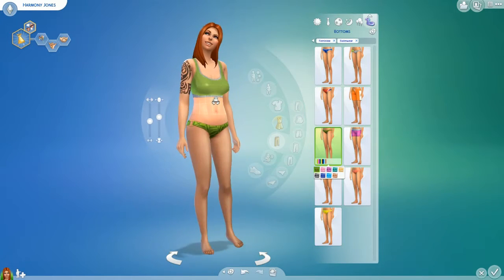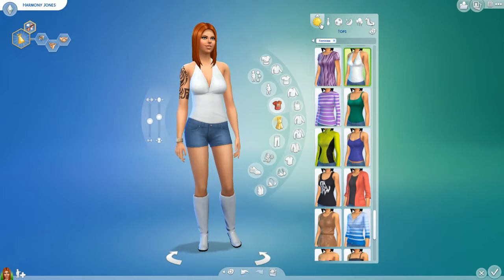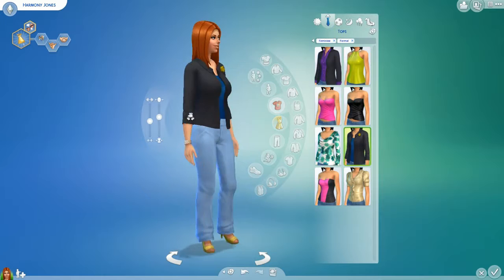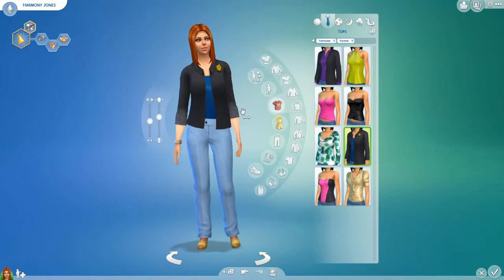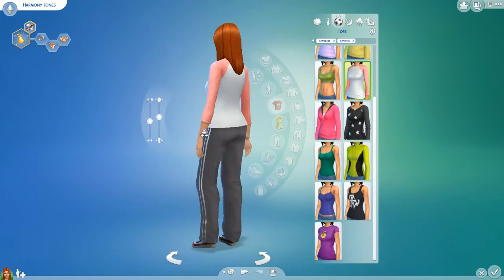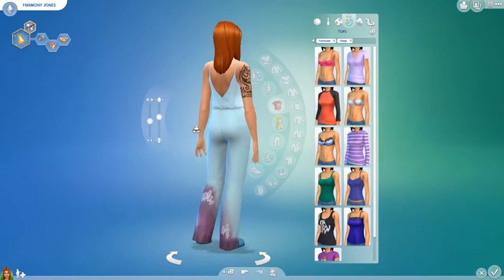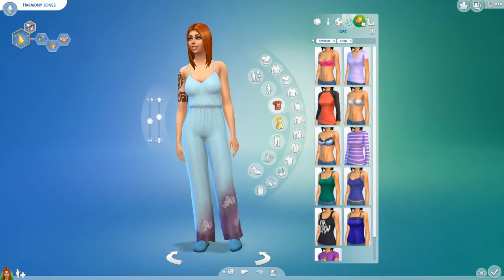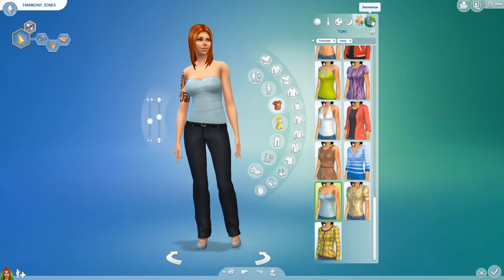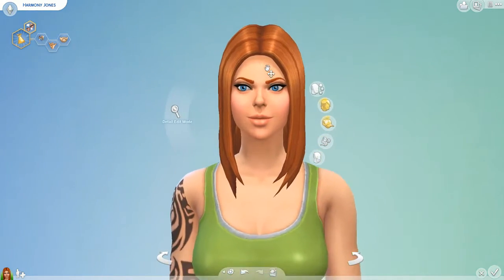Alright, we have Harmony Jones — from the top: this is her everyday wear, this is her formal wear. She cleans up so drastically between everyday and formal. This is her athletic wear, this is her sleepwear, this is her party wear, and her swimwear.